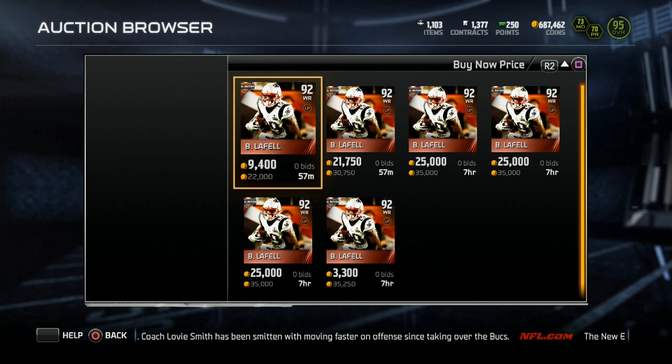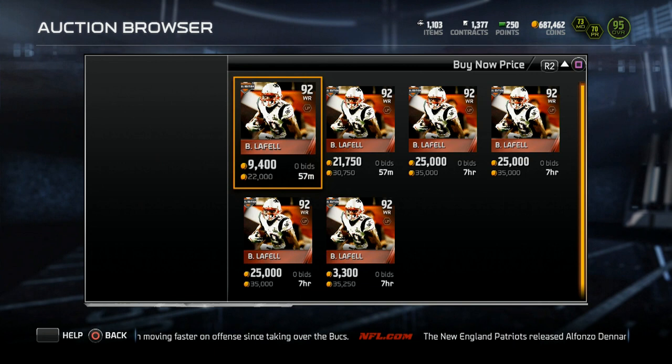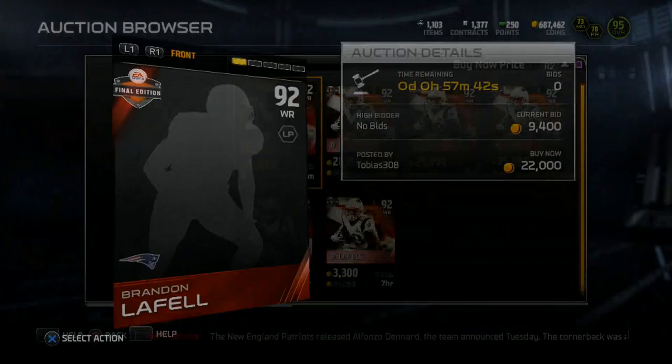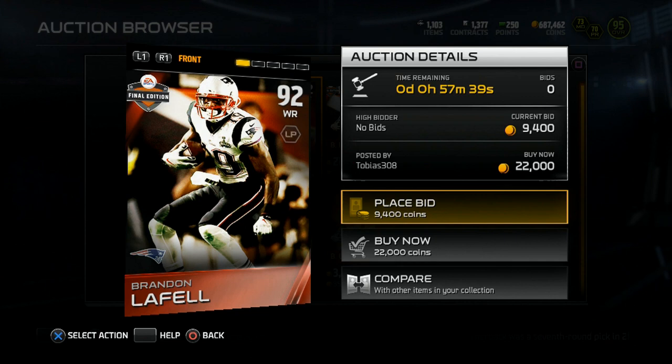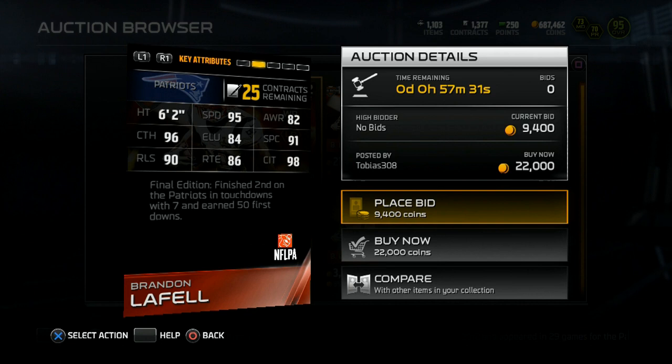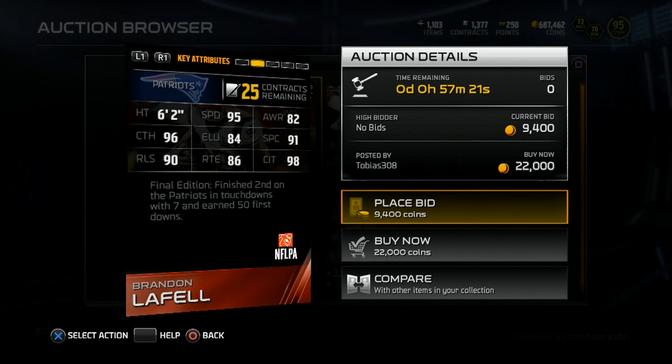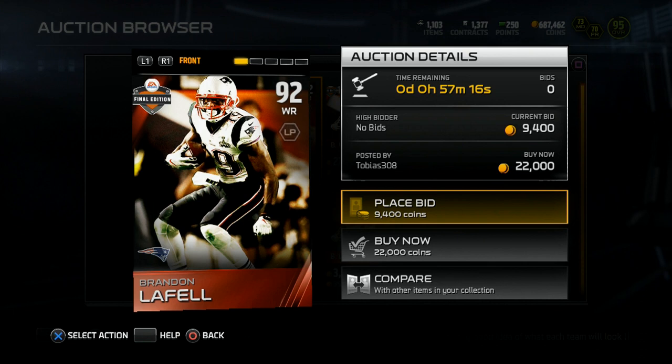This card is cheap already — normally when I bring you these videos the cards are outrageously overpriced, but this one is at 22K, which tells you it's going to be a lot cheaper soon. It's Brandon LaFell from the New England Patriots — one of Tom Brady's main targets, coming over from the Carolina Panthers. He's got 96 catch, 90 release, 95 speed, 84 elusiveness, 86 route running, 82 awareness, 91 spectacular catch, and 98 catching in traffic. Not a bad card at all — a 92 overall.